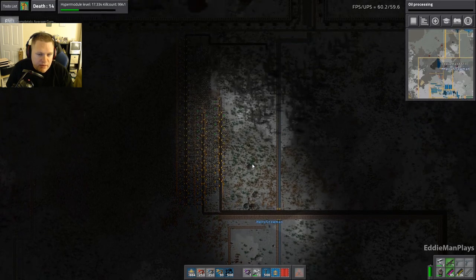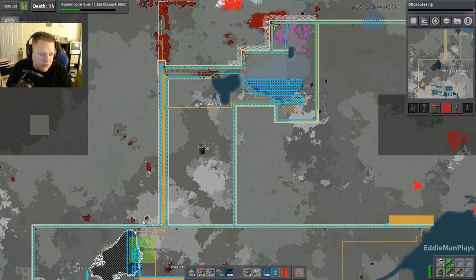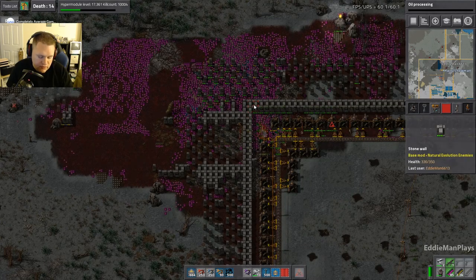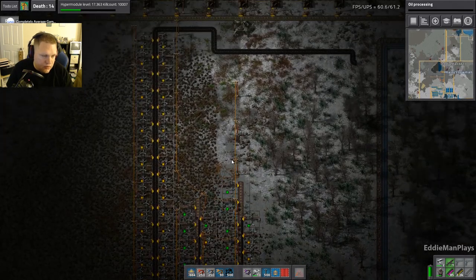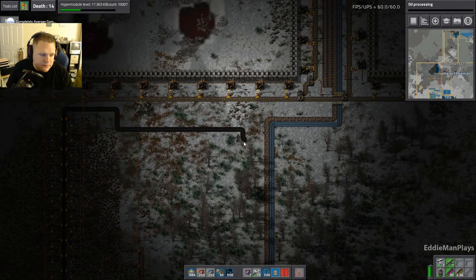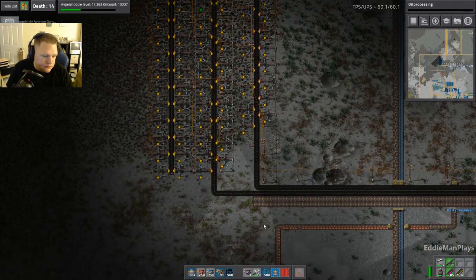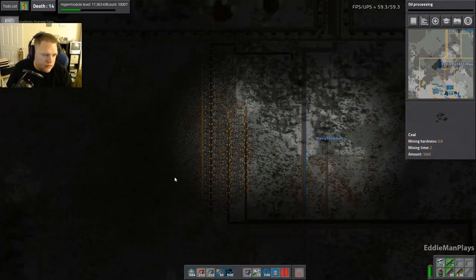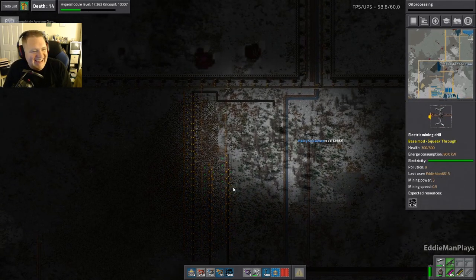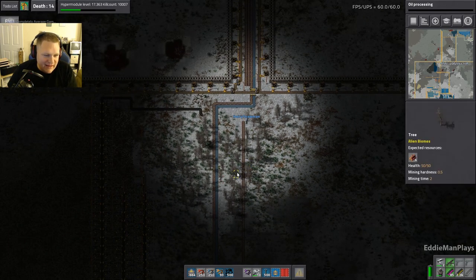I might as well bring up a belt. This is what we're going to do — we're going to make a line of splitters going up to where the belt splits off. I figured we'd do it on that side. I got a plan — is this five belts long? This coal patch is not going to last though — remember, Factorio's got more problems there.